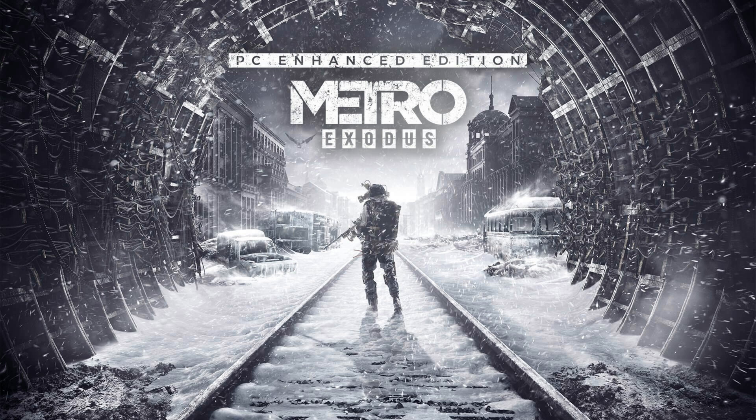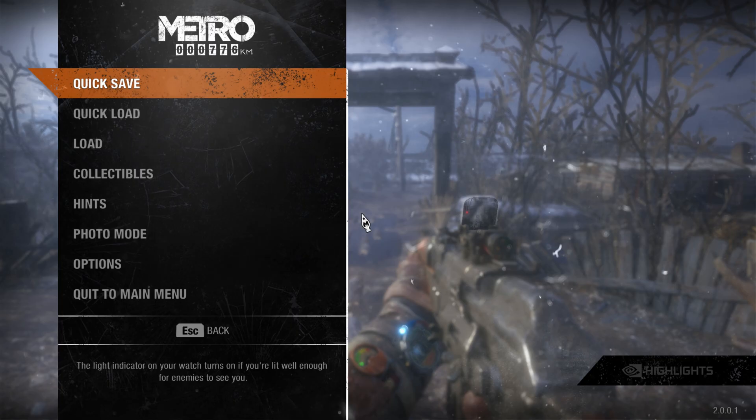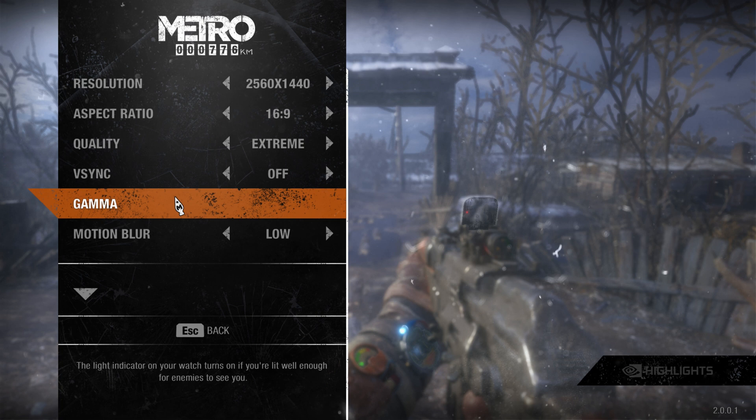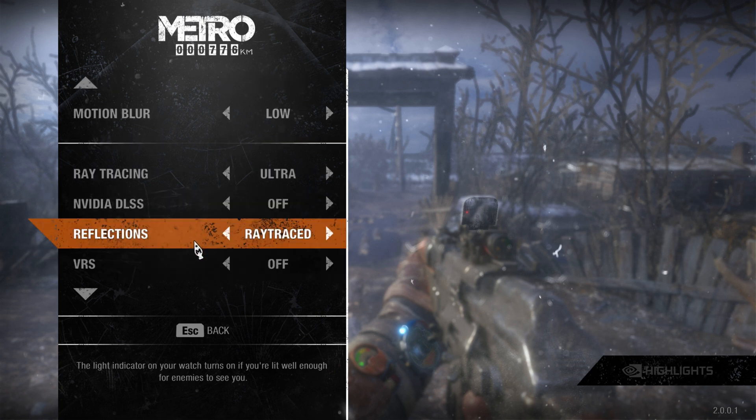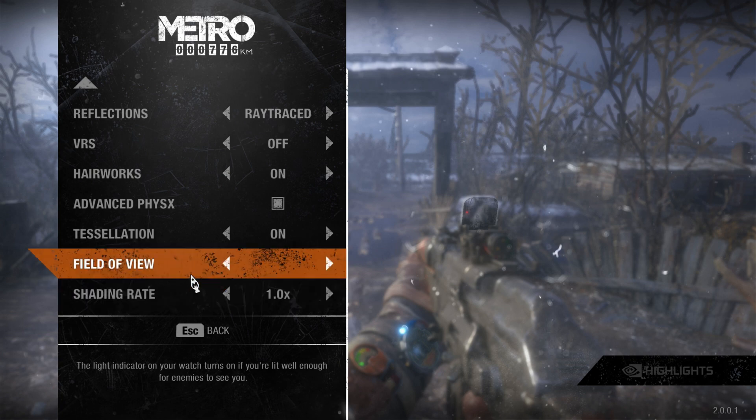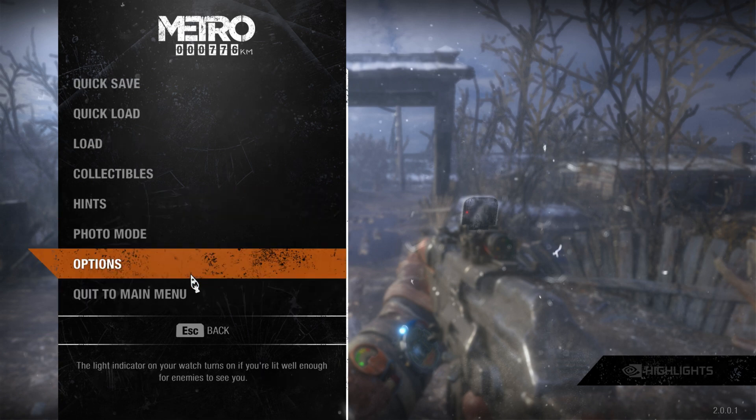Does nobody else think it's weird that these people worship a giant fish? What's gotten into the Metro these days? Here in Metro Exodus, quality is set to Extreme, Motion Blur low, Ray Tracing set to Ultra, DLSS off to start with, and Variable Rate Shading is off. Hairworks, Physics, and Tessellation are all on.